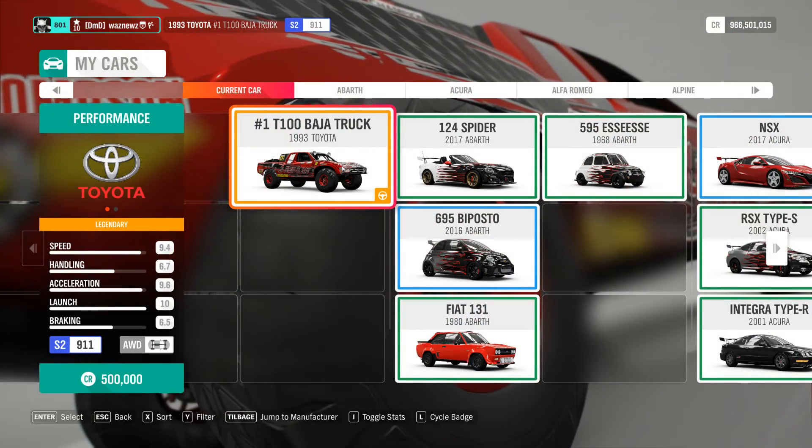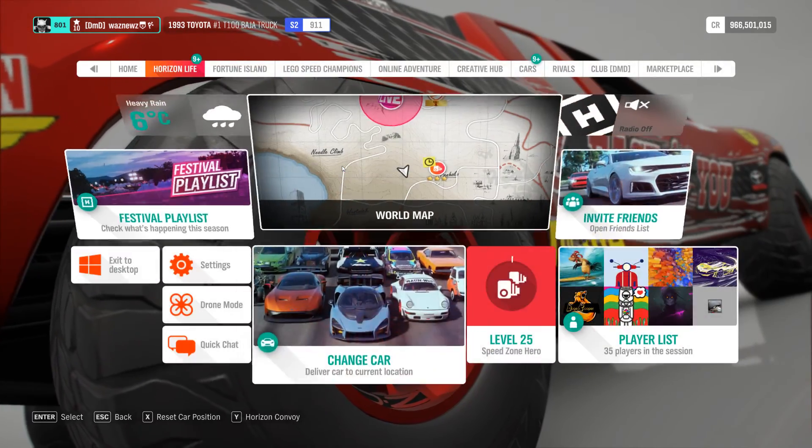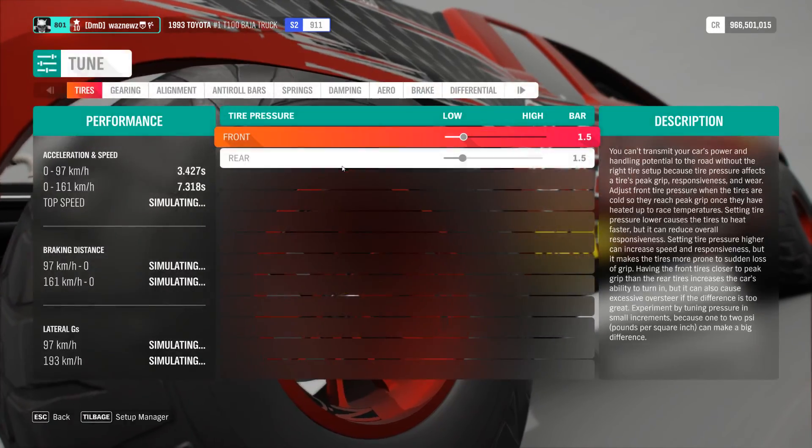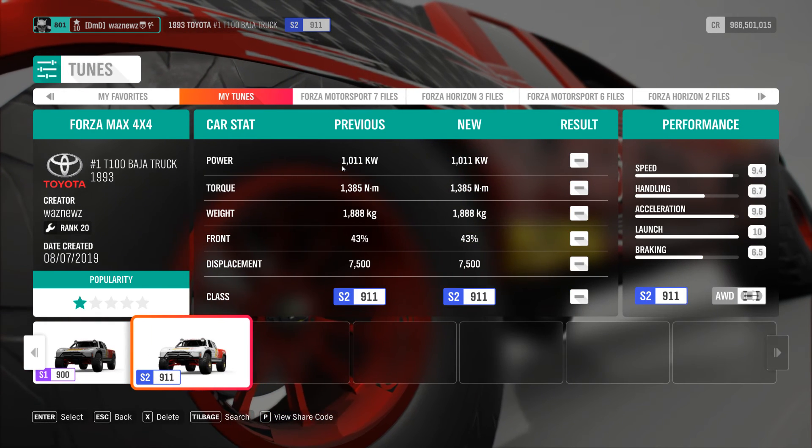The car I was using was the 1993 Toyota T100 Baja Truck, and the tune I'm using is this one — for some max — and the share code is on screen.